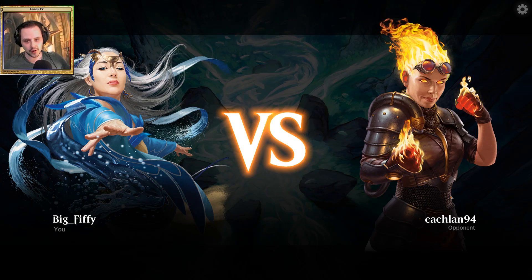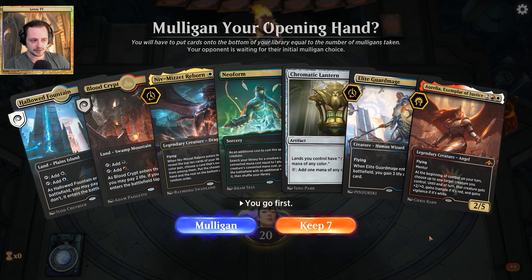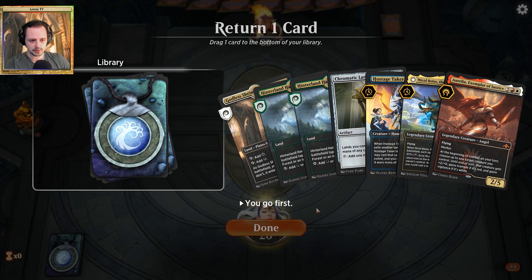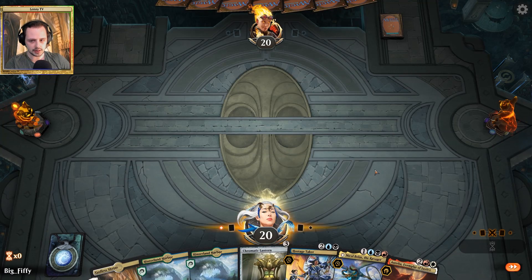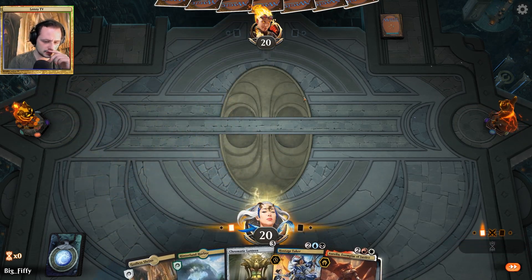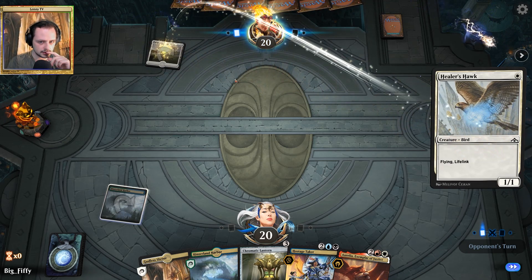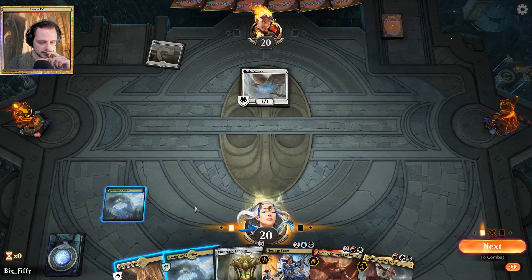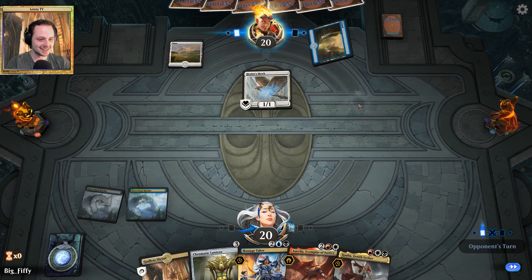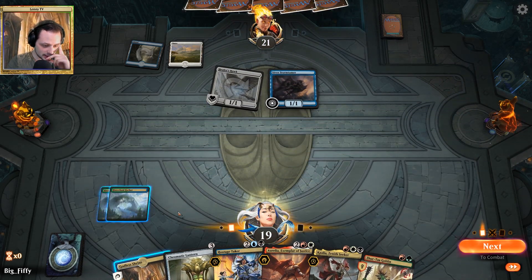Alright, the next opponent is Kachlan94 playing as Chandra. I hear a lot of cats spamming — what the hell? Did our opponent try to spam us out of the game? What is happening? Is this a bug on my side? I think you guys can hear this, right? Is this some sort of new animation? Did it stop? That was weird. We are up against flyers so we are in a lot of trouble.